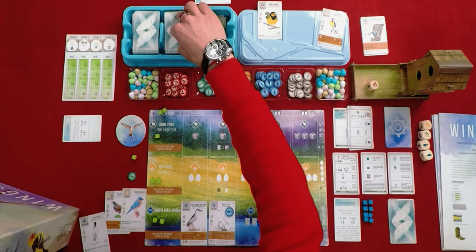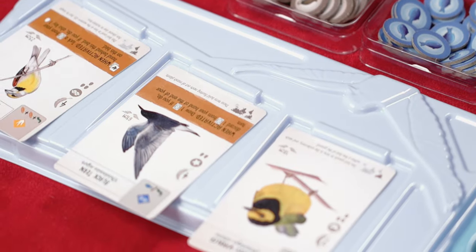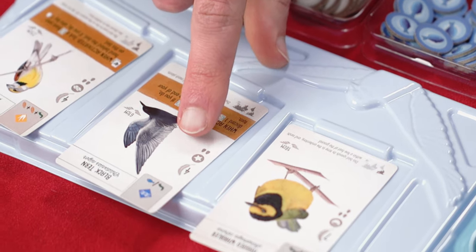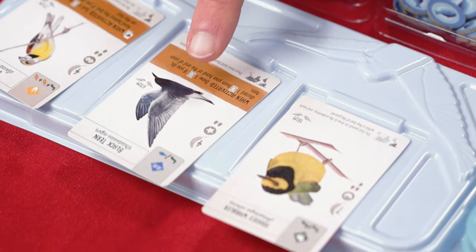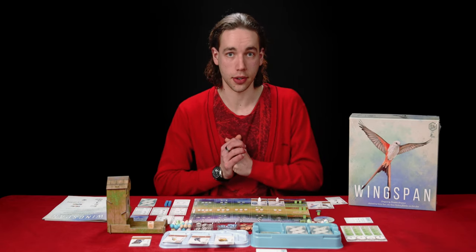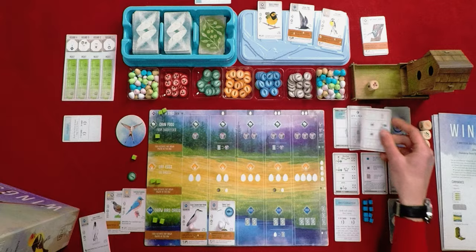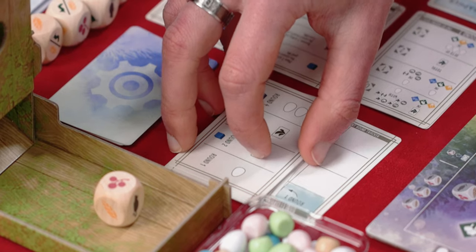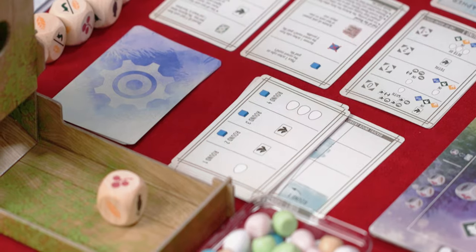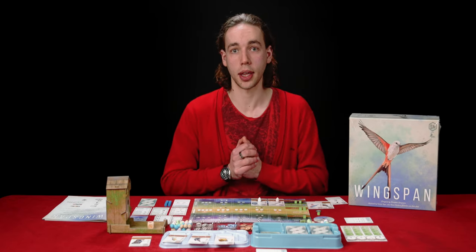My turn is over and now I replenish the display. There's a black tern — and you'll see it has this little star symbol, which is a wild symbol representing it having any nest. Clearly the black terns are not very picky about the kinds of nests they build. Now it's the Automa's turn. We flip over a card and the Automa will simply gain one egg — that's a nice easy turn for them. They've got an egg now, worth a point at the end of the game.